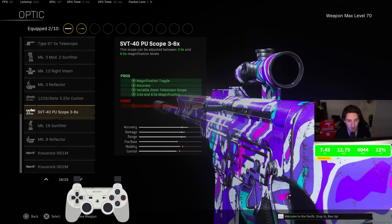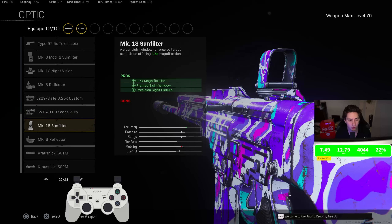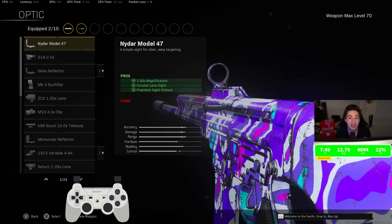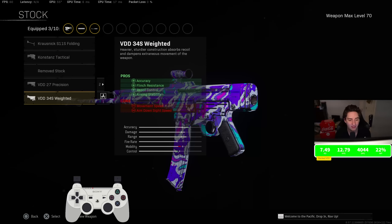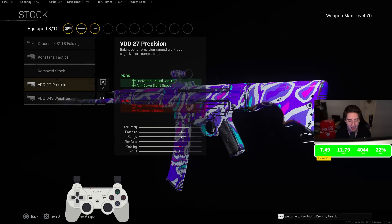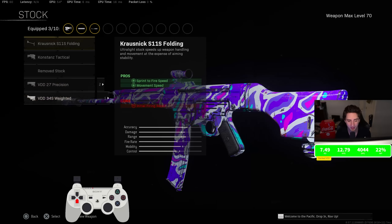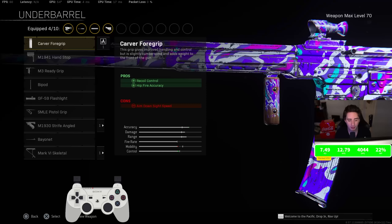For the optic, I've seen some people running the PU Scope — I personally tried it multiple times across multiple games and just could not get used to it. Something felt off with the magnification, so I ended up going with the G16 2.5x. For the stock, I was rocking the VDD Weighted. I've seen some people running the Precision stock, but the VDD Weighted is definitely better — 100 percent.